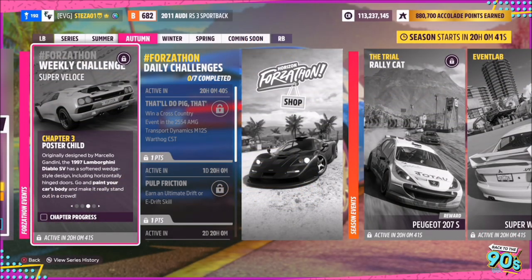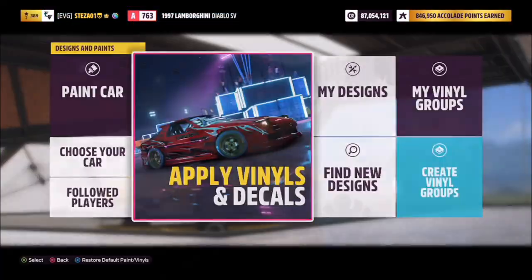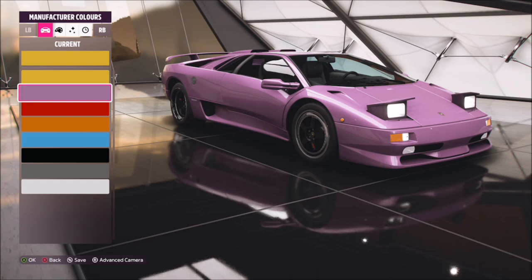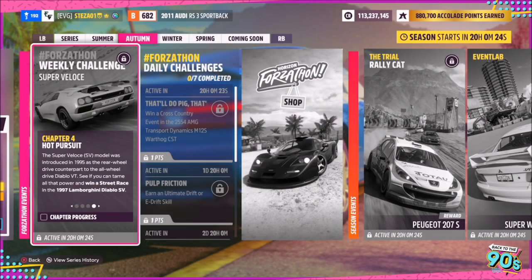The next challenge is super simple — it just wants you to paint your car's body. Head over to one of the festivals, go in and change the body colour. It doesn't matter what colour you pick; I went for a movi purple. Come out, save it, and that'll be the next challenge done.